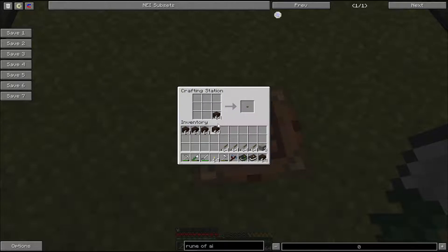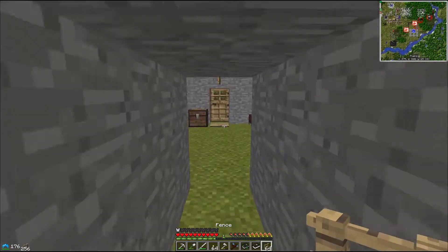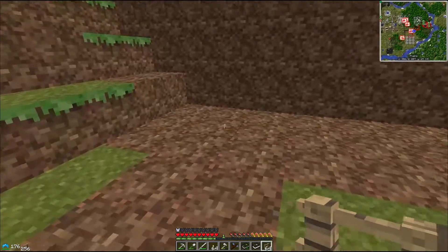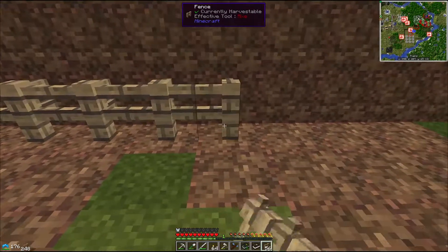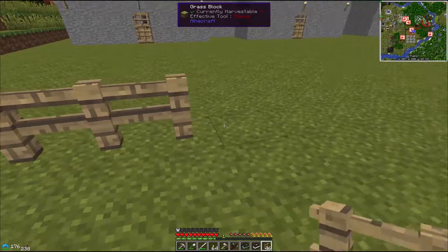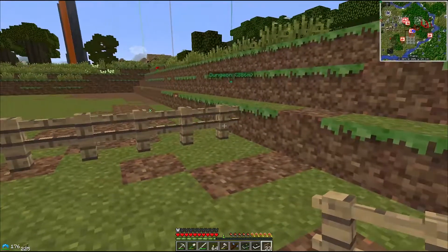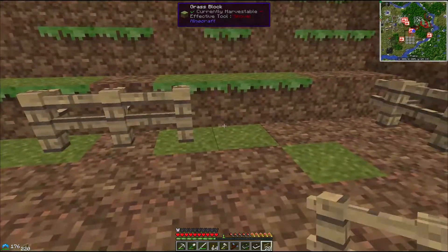I'm going to need a lot of fencing — it looks like a massive quantity but it's really something I'll eventually need anyway. We're going to take two stacks of fence out there and see if that's enough; if not I'll come back and make more. We're going to make nine-by-nine pins, which means going eleven-by-eleven with the fence: one, two, three, four, five, six, seven, eight, nine, ten, eleven.